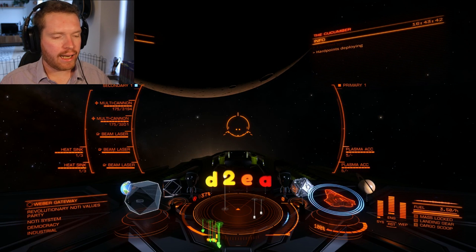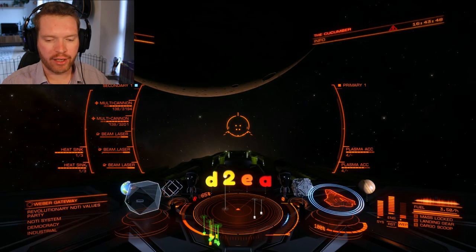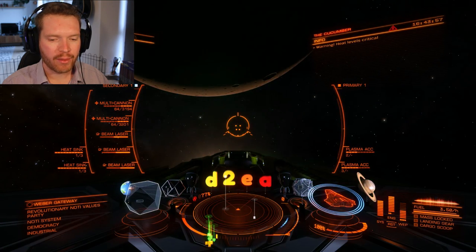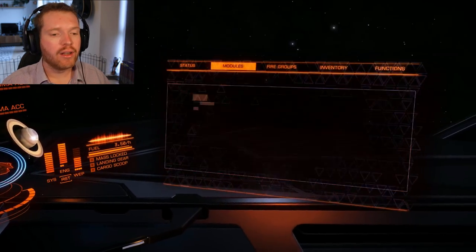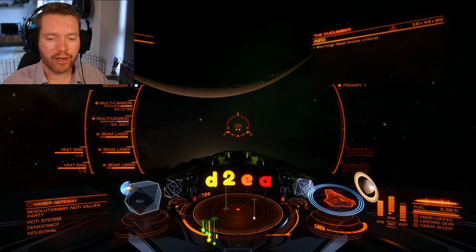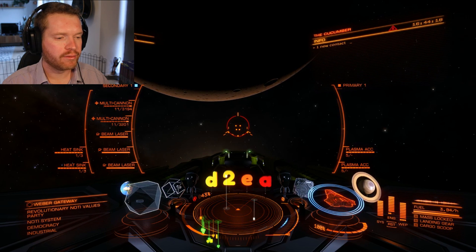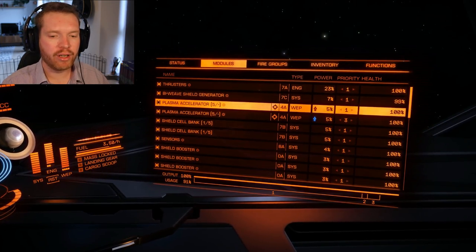We're outside the station. Let's fire off some ammo on the multi-cannons and also fire off the plasma accelerators. We'll put more pips into weapons so we have some power draw. Just firing off the weapons — it's not very heat efficient, but that's okay. Just to show you the effect is not only on a single clip, I'm going to empty the plasma accelerators and use up a clip on the multi-cannons so we have something to restock. The plasma accelerators have now reloaded and we still have the effect.